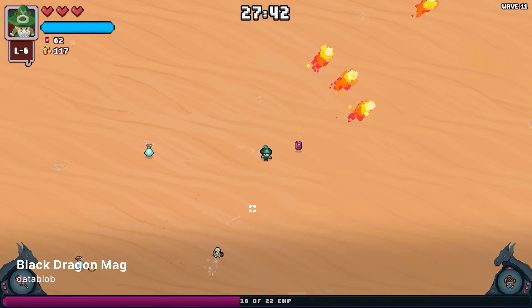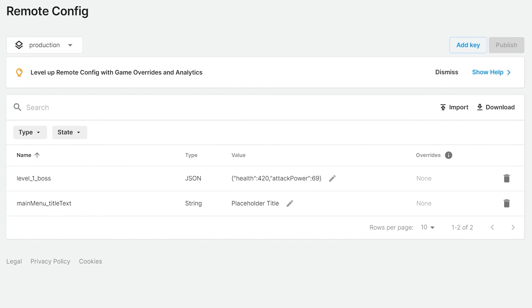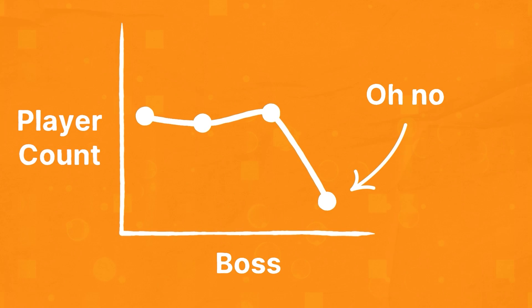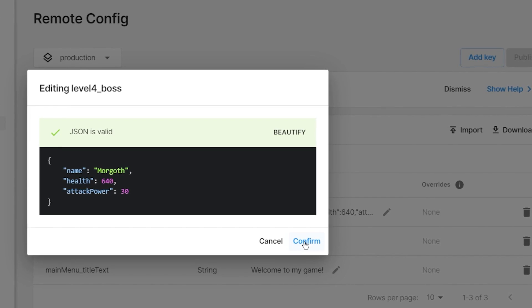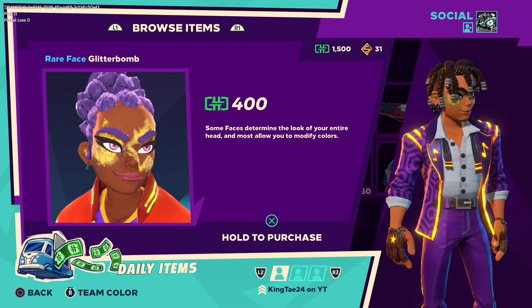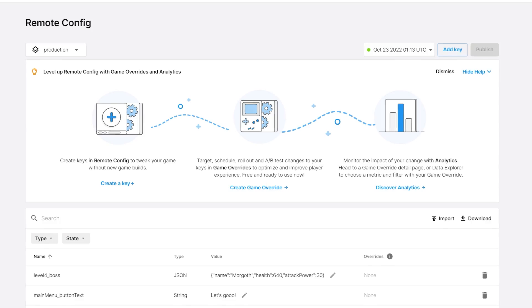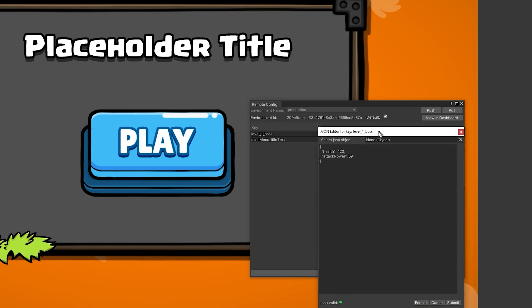Remote Config allows you to fine-tune your game without requiring a new deployment. Set up key-value pairs in the cloud which your game then reads and utilizes. Let's say you look over your analytics and find there's a large drop-off of new players when they reach the fourth boss and get killed multiple times — a good indication of a harsh difficulty curve. With Remote Config, you can alter the boss's stats at runtime and fix a potentially huge friction point for your players. But it's not limited to gameplay. Why not set up each piece of text in your game using Remote Config? This allows you to not only A-B test, but set up localization and conditional overrides — for example, showing a specific store item to a player known to be a big spender, while showing cheaper deals to free players. This can all be handled within a sleek Unity Editor window.